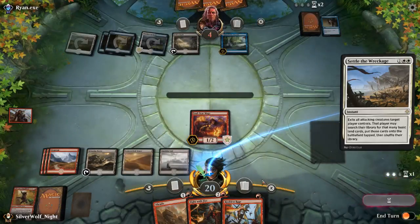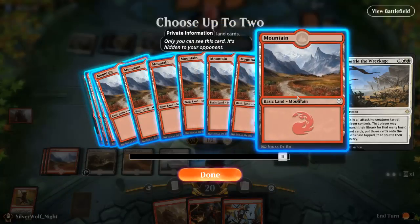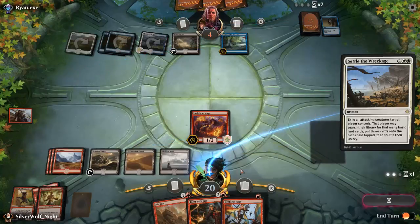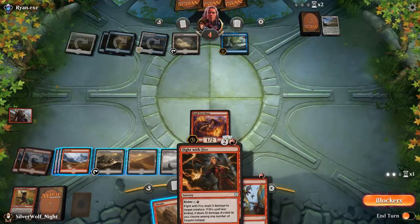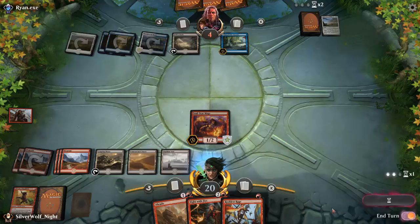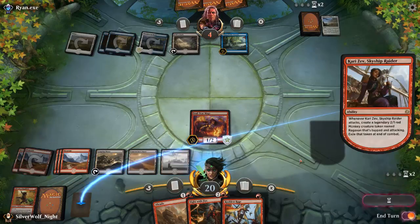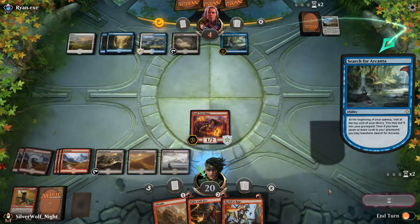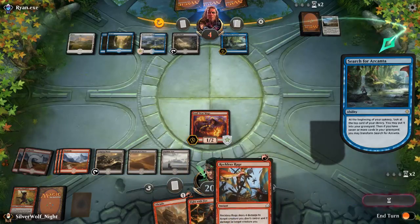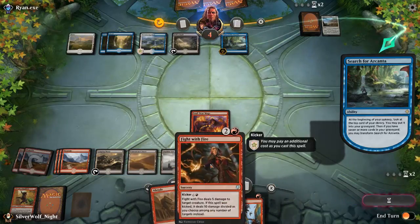Take action — one, two. Next turn I should be able to cast that. Two, five, six — I need one more mana. But I saw that card, maybe I should have attacked with that, but oh well. Even if I get one more mana next turn he's dead because I can just deal him ten instant damage.